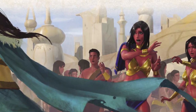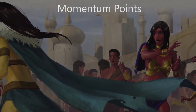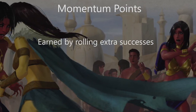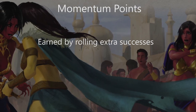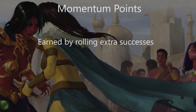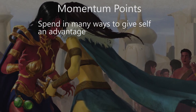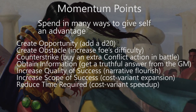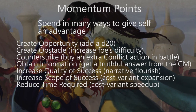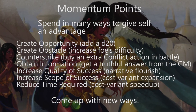There is a very important game mechanic in the 2D20 system called momentum. Every PC has a number of momentum points, primarily earned by rolling extra successes on an attribute check. So if a task requires 1 success and you roll 3 successes, you get 2 momentum points to spend right away or save for later. Momentum points can be spent in a bunch of different ways — you can spend a point to add a d20 to a roll, or spend them in narrative scenes to add advantages. The book lists some suggested ways to spend, but you can negotiate with the GM on other creative ways to spend these points.